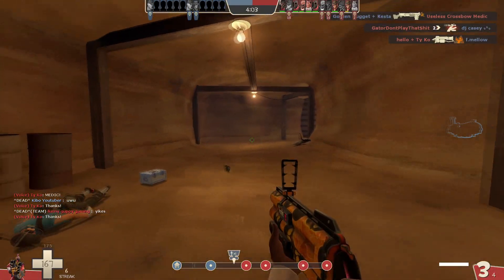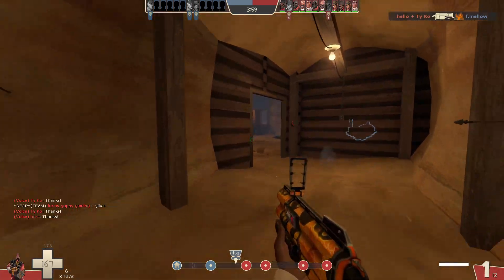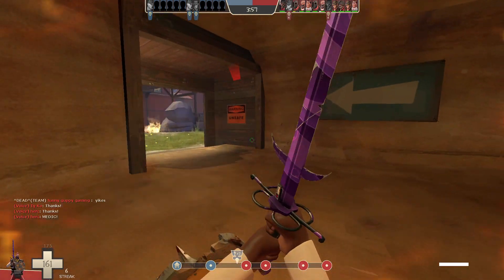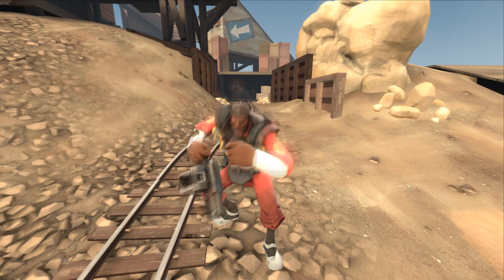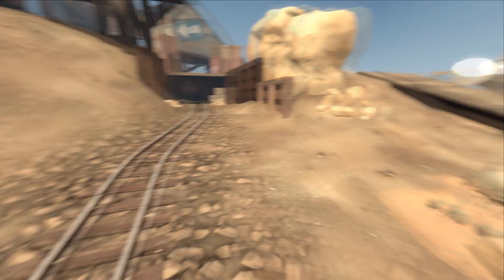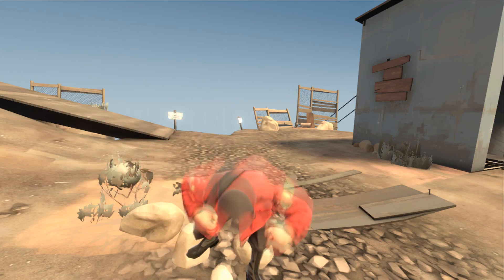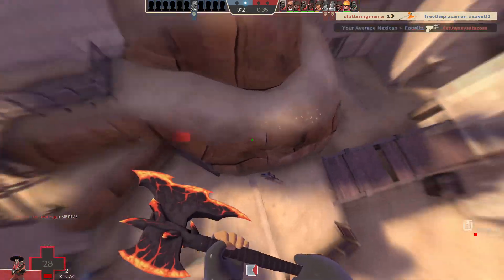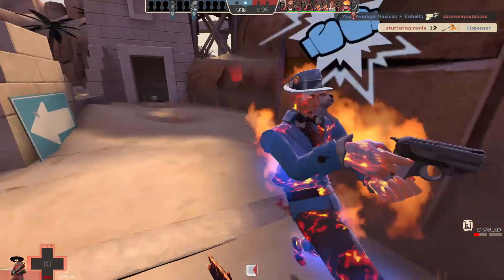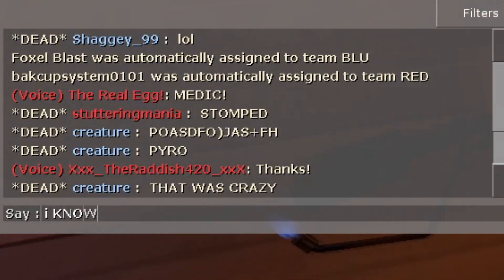From now on, throw the meta in the bin. Try anything. The Soda Popper and Baby Face's Blaster have damage-based meters, so charge them from a distance with a Cleaver and Ramp Assassin. Wee Booties and Quickiebomb Launcher for a weird long-range sticky tank, I guess. Cow Mangler charge shots fill up the Concheror really quickly for Soldier, but I never see them used together. Or hey, for something really out there, you can combo the Thermal Thruster stomp with the Sharpened Volcano Fragment to actually get kills with that weapon. It's not good, but people in chat will really respect you for pulling it off.